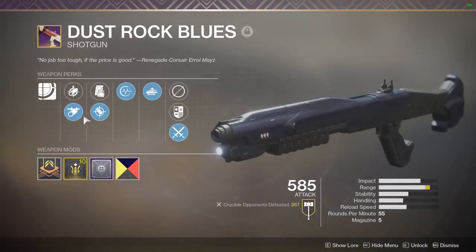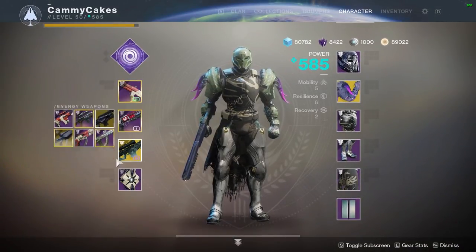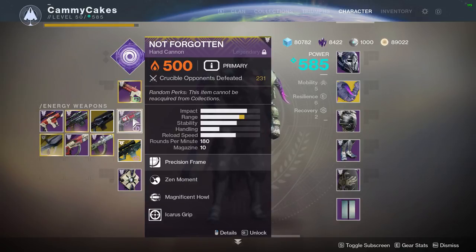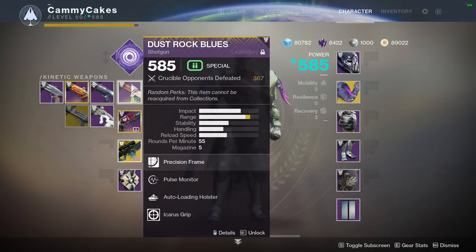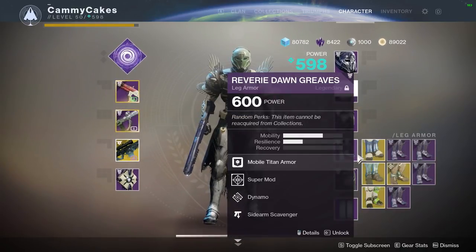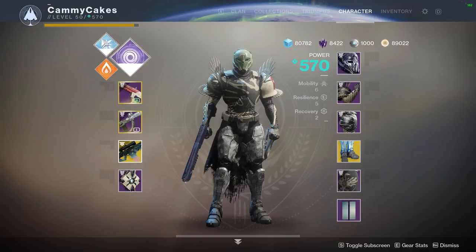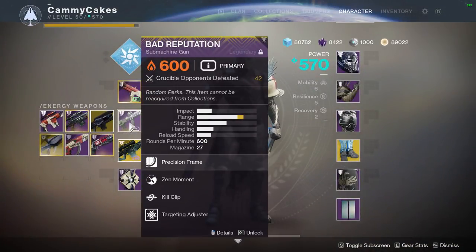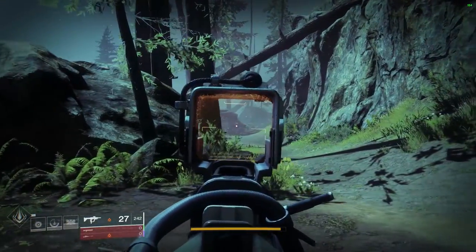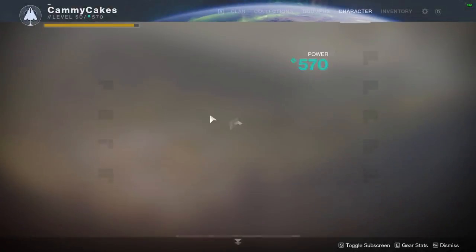I highly recommend you get yourself one of these Dust Rocks. In the energy slot, yes, the Retold Tail is good, but from my short testing, Dust Rock Blues kills consistently further. Also, in the energy slot is Not Forgotten, so if you use Retold Tail, you'd probably want to pair it with something like Ace of Spades. I've even been doing a combo where I use a submachine gun with Peacekeepers — shoot them from a distance, they're half health or maybe a quarter, then clean up with Bad Reputation, Inertia Override slide over ammo, reload for kill clip, and you tear people up. The draw speed with Peacekeepers is obnoxious, and on a map like Endless Vale, this is totally a usable loadout.